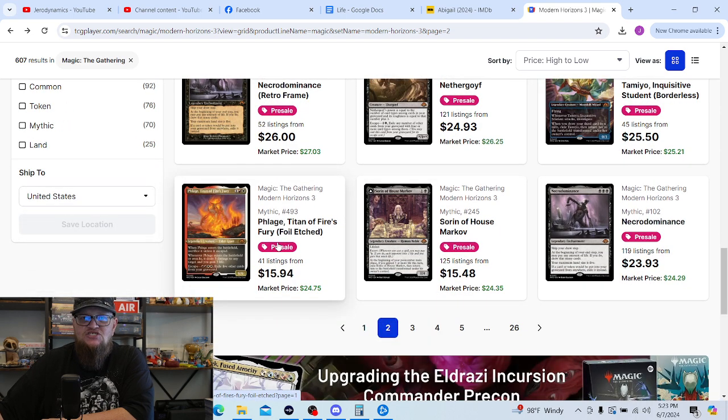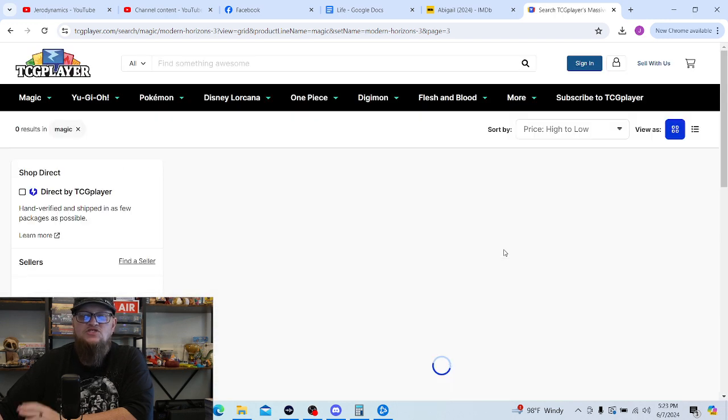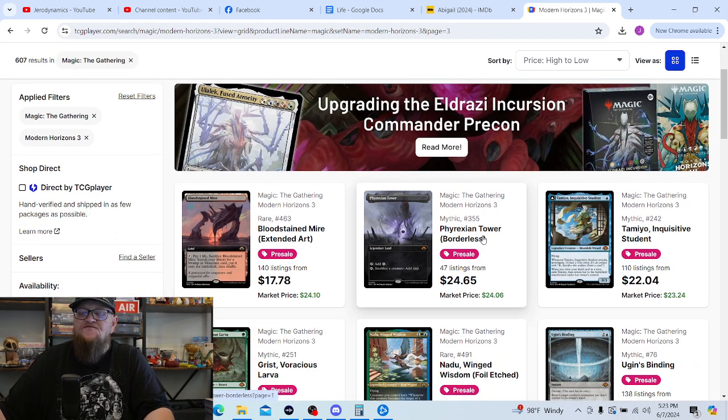Flage, Titan of Fire's Fury — yeah, I'd like to pull one of those; that'd be cool. There are quite a few uncommons in this set too, so we're going to go through those. I definitely have my eye out for quite a few uncommons, and because it's a collector booster box they'll be in foil — even better. Bloodstained Mire, don't really need one. Phyrexian Tower — don't need one; I have the Double Masters version and the Dracula version for a Commander deck.